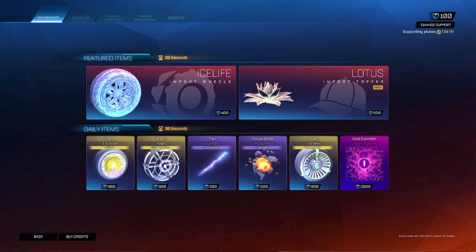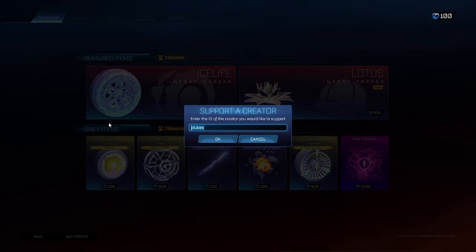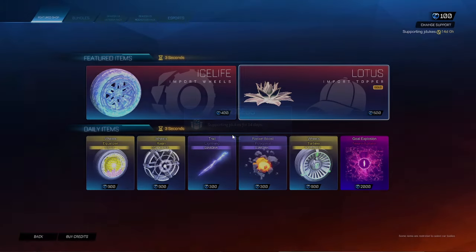Yo, what is up guys? It's Jake's here with the February 3rd Rocket League item shop. Remember guys, if you're gonna be purchasing anything in the shop, use code Koji Dukes — it helps me out so much. It's easy, type in Koji Dukes to help support me. Thank you guys for using my code.